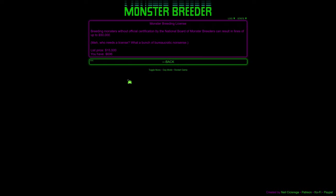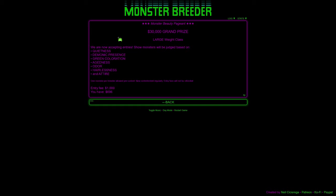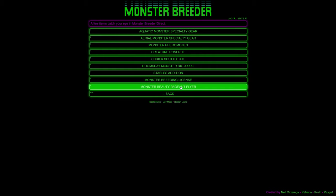That's why we ask if people are cops — it's not that it's illegal, it's that we need a license. There's also a monster beauty pageant flyer — we can make 30,000 dollars if we win! We need a large, quiet, green, demonic, aged, odorous, hairless, and attired creature. One monster per breeder per contest, and we'd need 1,000 dollars to enter.